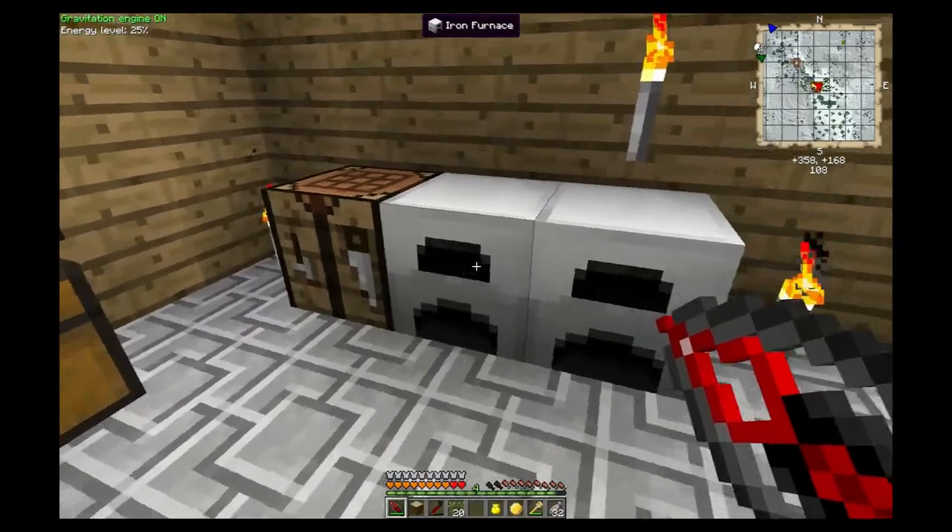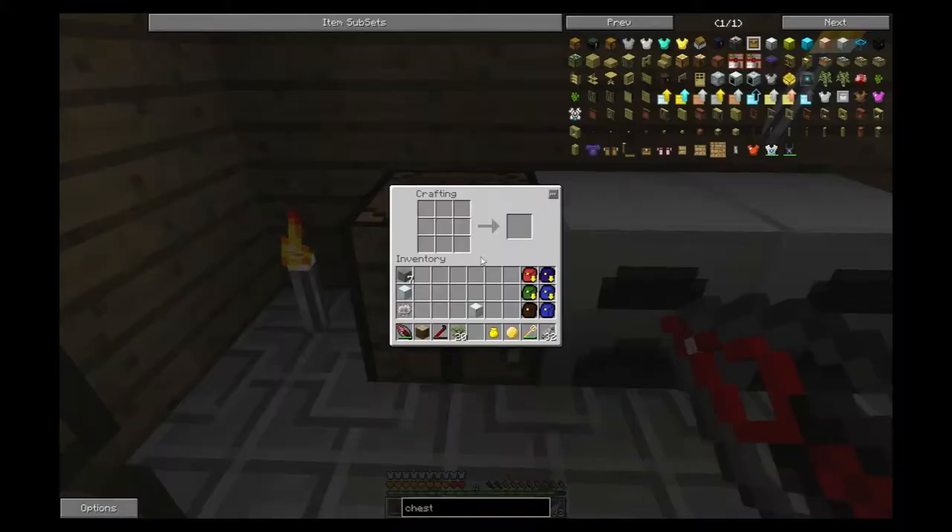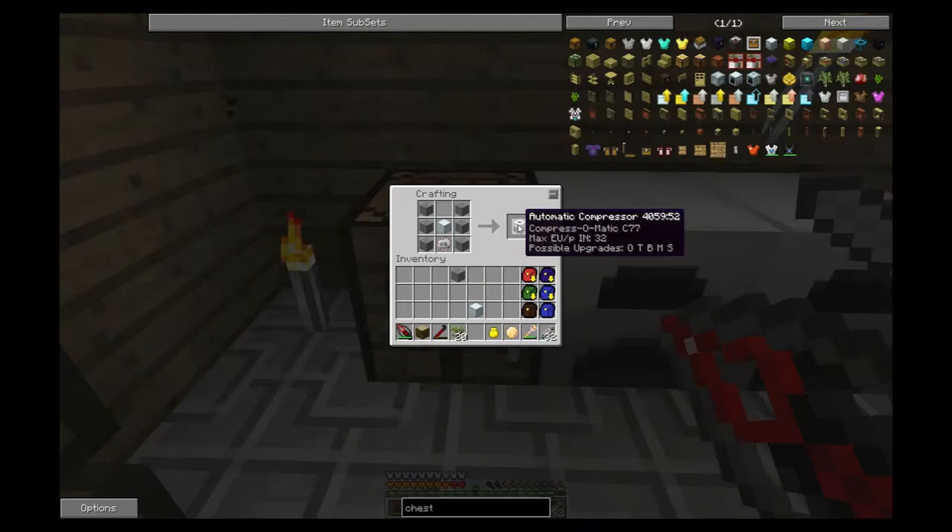While we're waiting for that to extract, let's go ahead and do the compressors. For the compressor recipe, we're going to line both sides with stone - slots one, three, four, six, seven, and nine - then drop the circuit into slot eight on the bottom, and the machine block dead center. That's going to give you your automatic compressor.